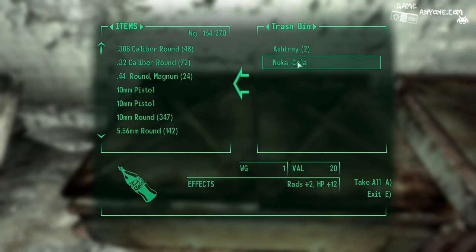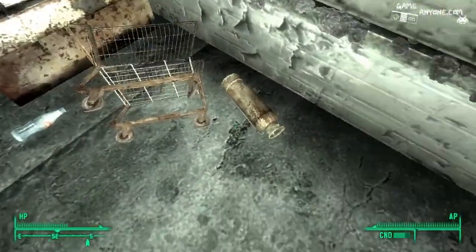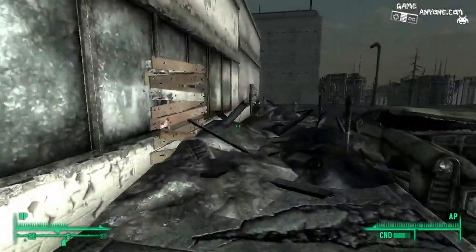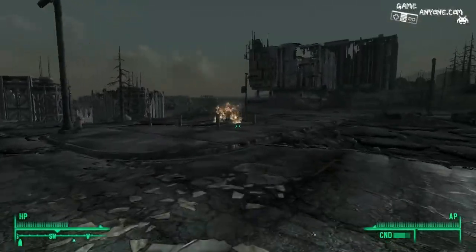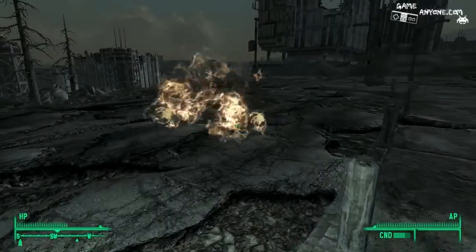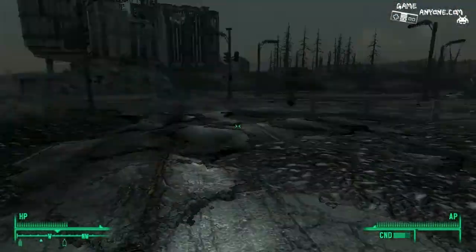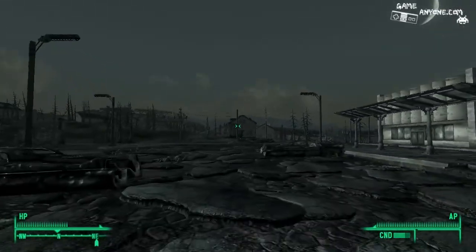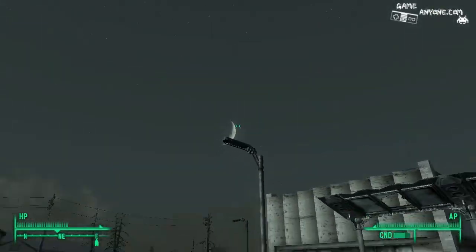A couple of Nuka Colas right in the trash — someone really didn't like cola. Anything here? Nope. Boarded. Random fire — this was like the bus that they blew up, but it's just still here. Doesn't hurt. Let's check out this house. I've been wanting to check out this house for a while. That is a cool moon.